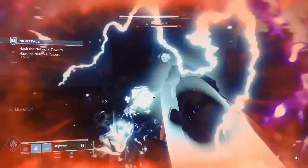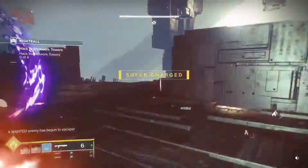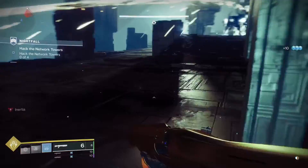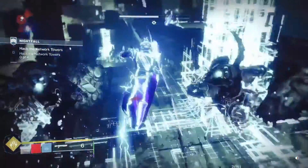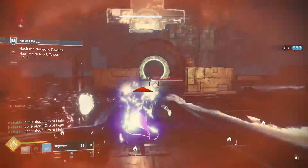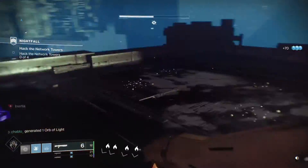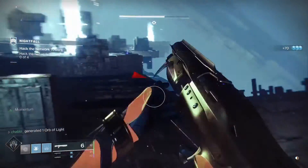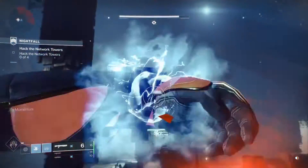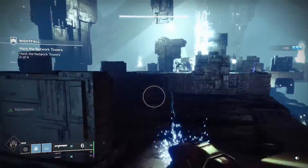I'm waiting on my super as well while using melee to proc momentum, then using that to get my pulse nade back. Now we have super. This tower area is troublesome because the two Centurions can knock you off the map, so it's good to clear them all out. I'll have a pulse nade up for the second sniper. Once both snipers are taken out, this room is much safer. My goal is to kill as few adds as possible in this room.